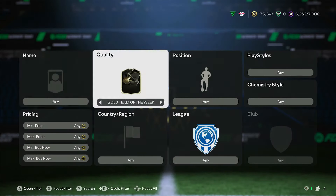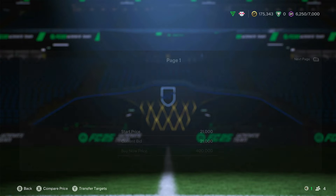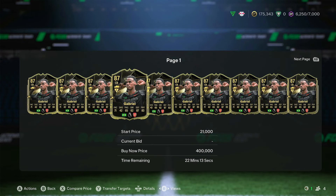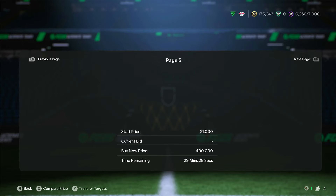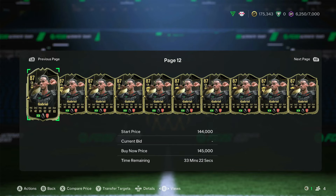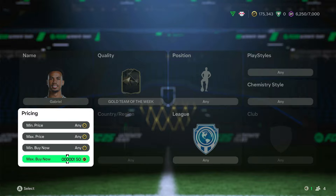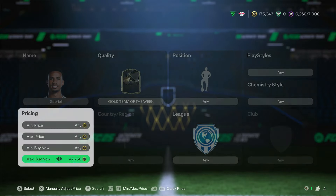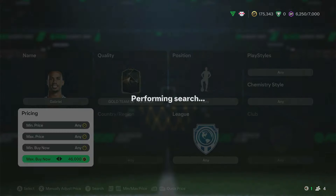There is one card I do reckon you should keep - if you've got him, if not buying - it's informed Gabriel. He is only going to be in packs until Wednesday. Once he's out of packs he's just going to be rare. Considering he's been in packs nearly a week there's not a massive supply. At around 45k, we see it every year with these kind of informs at the start of the year - they always end up going to stupid prices because they get rarer and rarer.